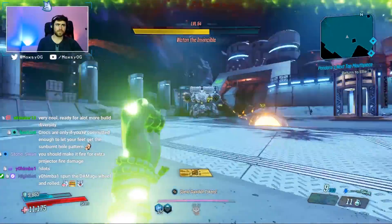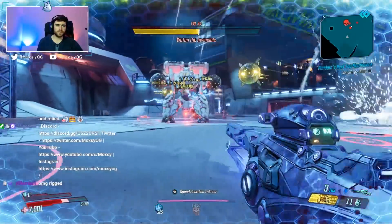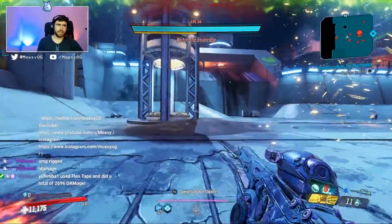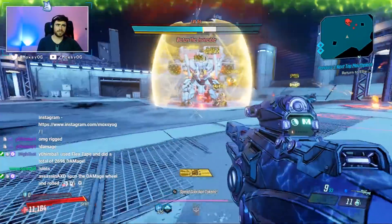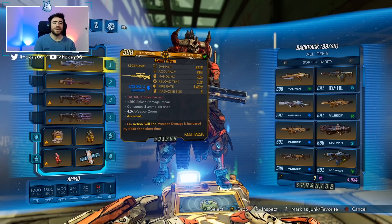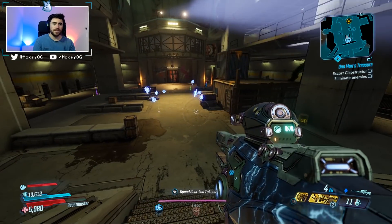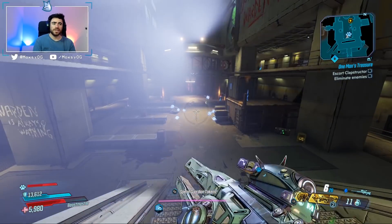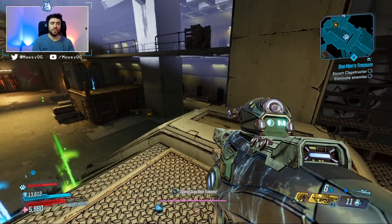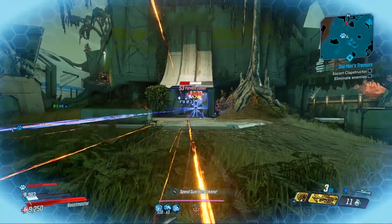This Sniper Rifle is very, very powerful when shot at the feet of enemies, or shot directly at them to hit crit spots. It does a lot of splash damage and has a very large splash damage radius. The gun's red text refers to Winnie the Pooh — a scene where Pooh's getting honey out of a tree. The legendary perk when you shoot it spawns electric orbs that chain electricity to enemies. These projectiles can crit, and on Flak they can crit with Megavore.